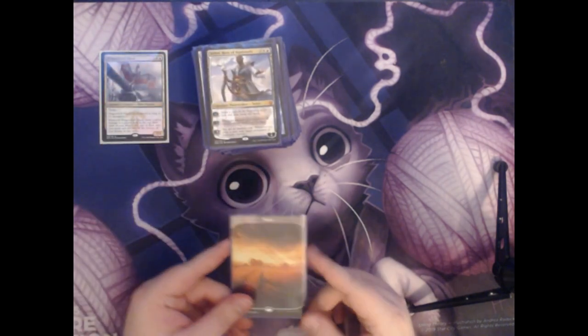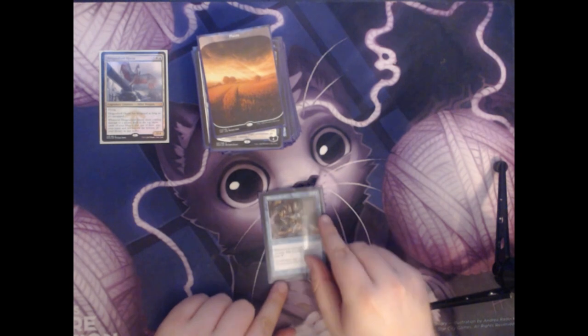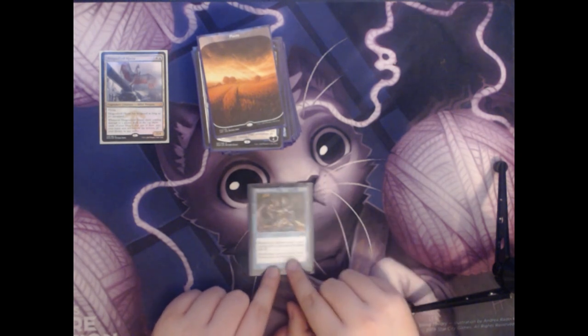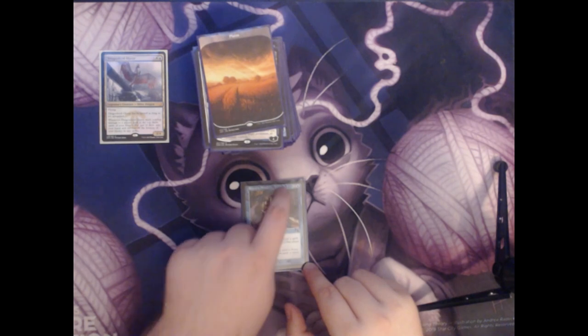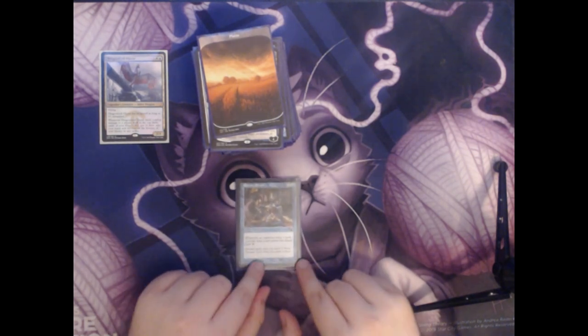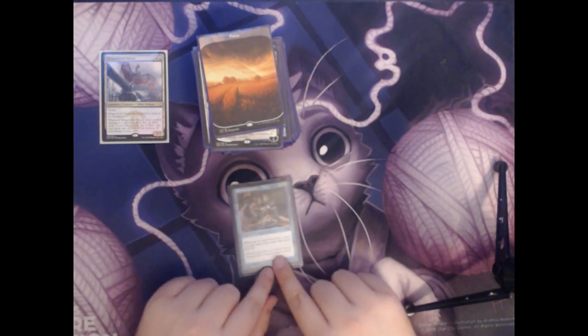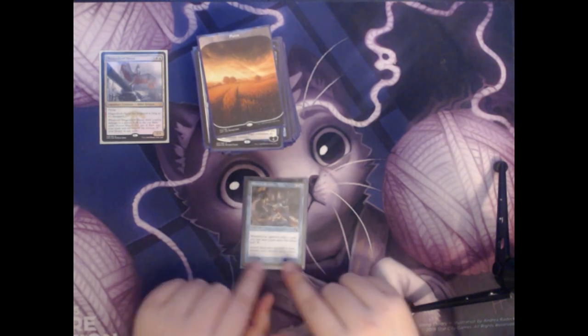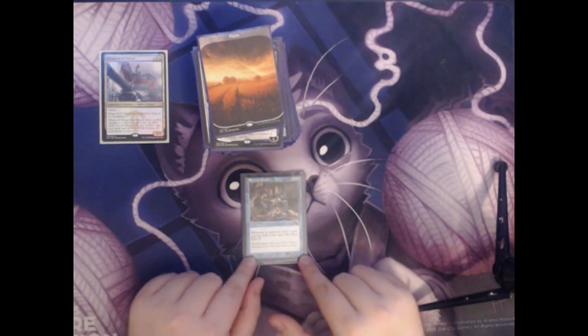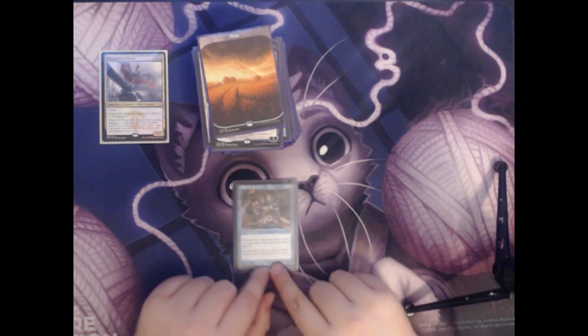Next we have another Plains. And a big Commander staple for blue — Rhystic Study. This is two colorless and a blue for an enchantment. Whenever an opponent plays a spell, you may draw a card unless that player pays one colorless mana. One colorless mana may not sound like much, but when it happens every single time any of your three opponents play any spell, it really adds up. This usually ends up drawing you a lot of cards unless one of your opponents destroys it.